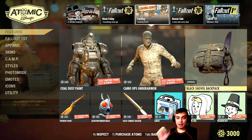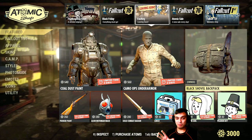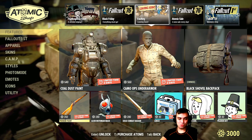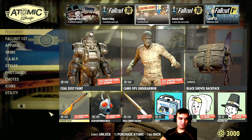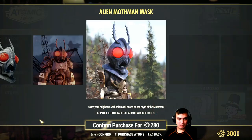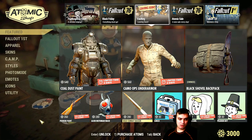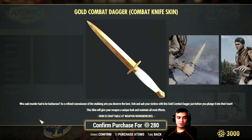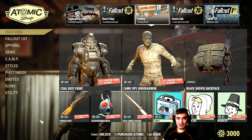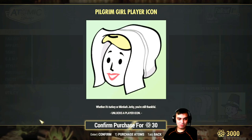This one goes with a 20% discount — original price 700 atoms, now 560. Black shovel backpack — I recommend it. I use it with pretty much all my outfit layouts, and it matches a lot of different builds. Pioneer paint — I wouldn't say it's super great and I don't use that weapon type, 350 atoms. Alien Mothman mask — 280 atoms with a discount. Golden combat dagger — really nice looking, 1163 atoms, and I know people already using daggers.